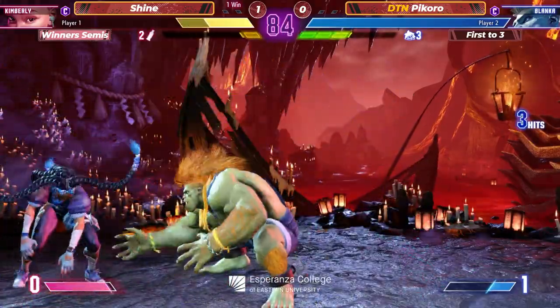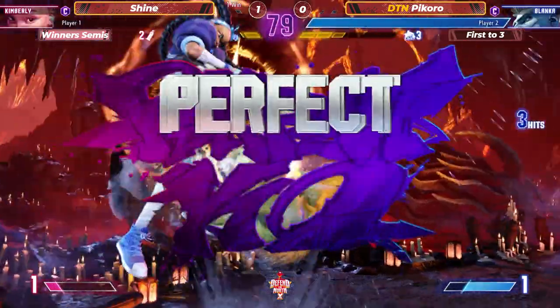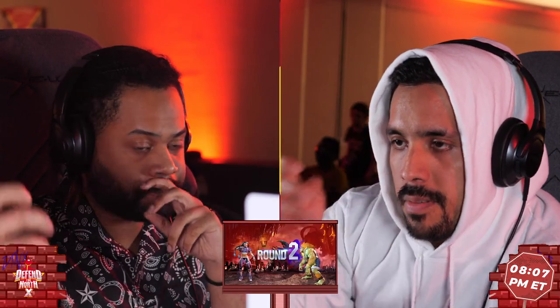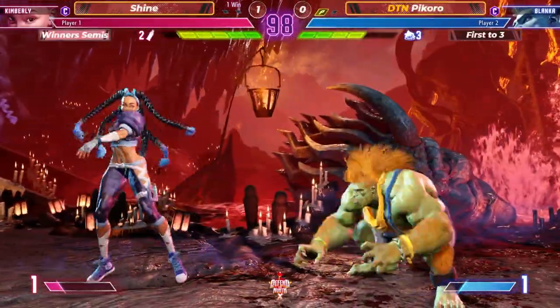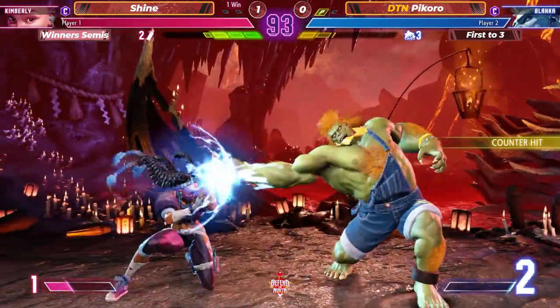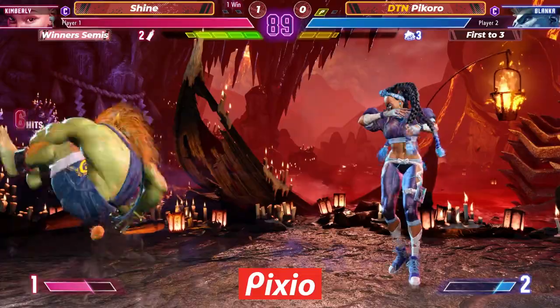Get them paws. Got the overhead. Do it to him. Perfect. Seven golden letters right there, man. It's getting intense, it's getting sweaty. Shine just got put in a tough spot but managed to come back and win the first game. Here we go.